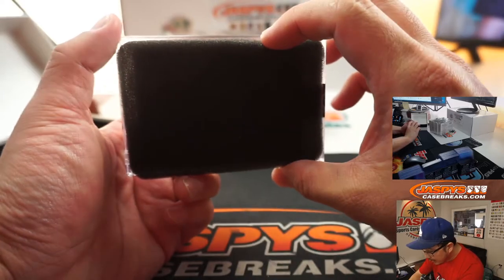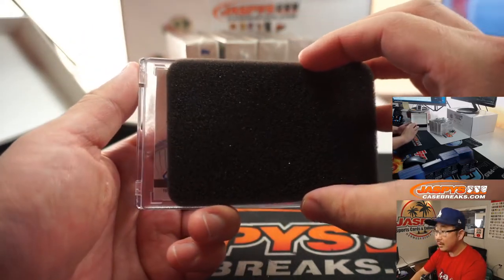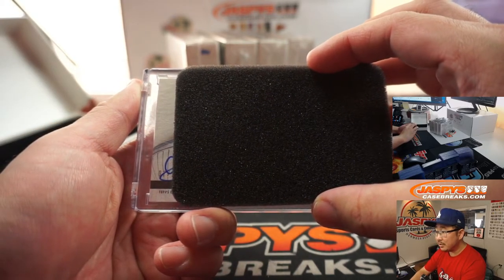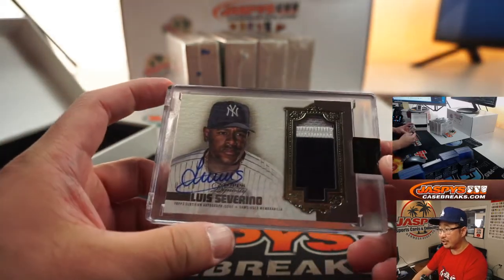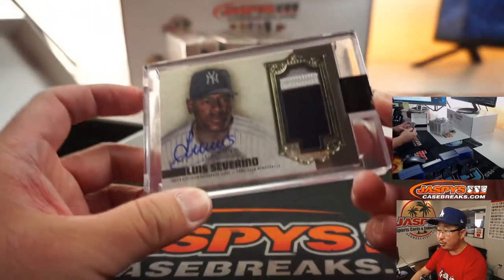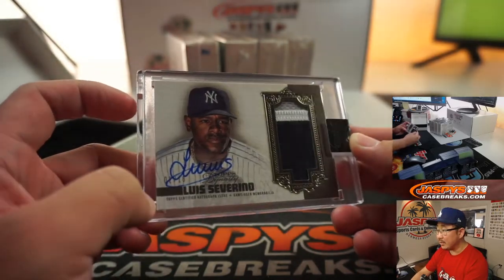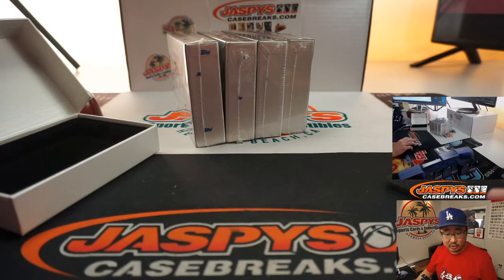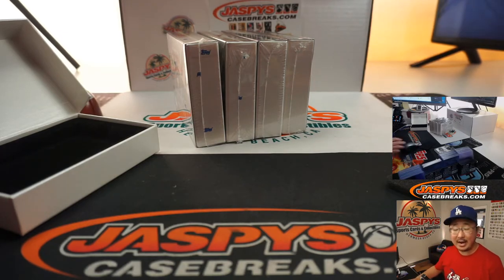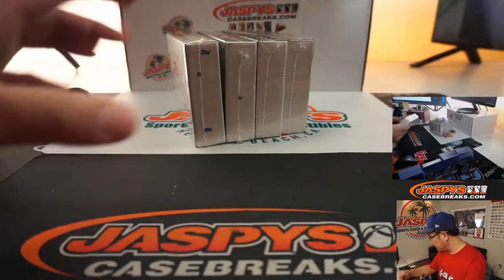Good luck everybody. Let's see which way — okay, I think it goes this way. Some pinstripes, an autograph — and it's Luis Severino! Three-color patch and auto, numbered two out of ten. Nice low number on that as well. Nice one for the Luis Severino spot. That's going to go to... Severino is comboed with Kyle Schorber. Ryan L gets the Kyle Schorber and Severino combo.